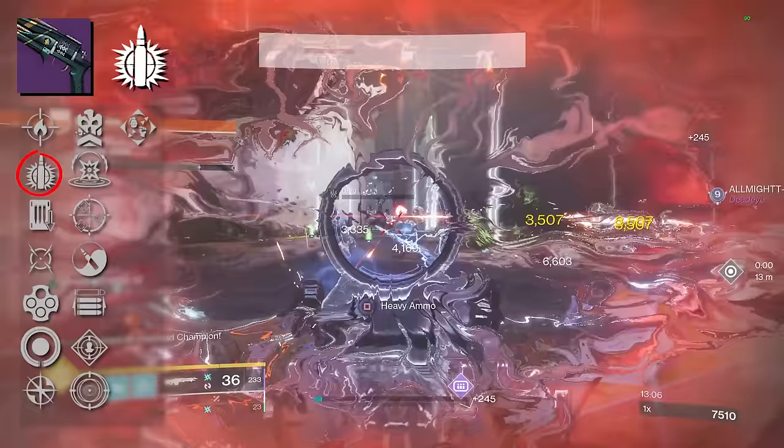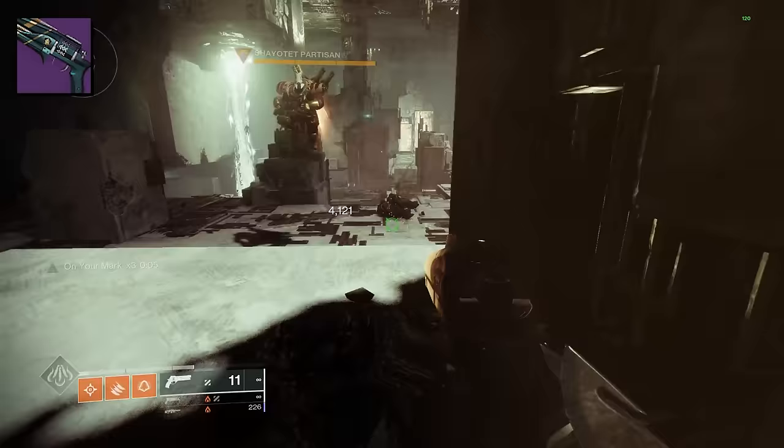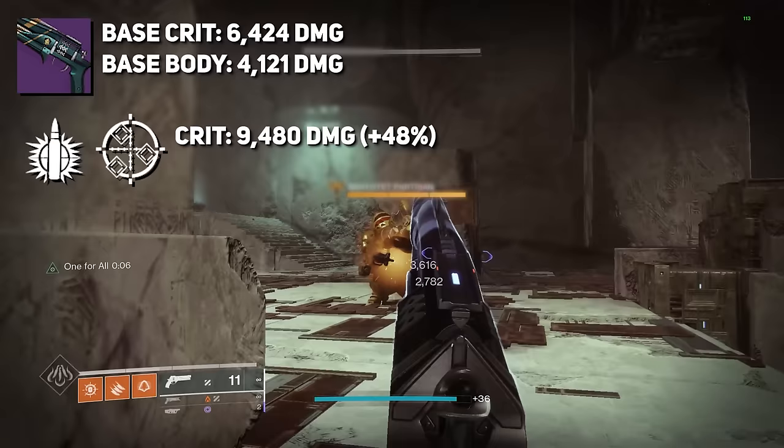You can rock Explosive Payload with One for All — this would net a 48% increase to crit damage and a 55% increase to body damage. Our base damage is 6,424 per crit and 4,121 per body at Coral. But with both perks propped, we're dealing 9,480 per crit and 6,398 per body.